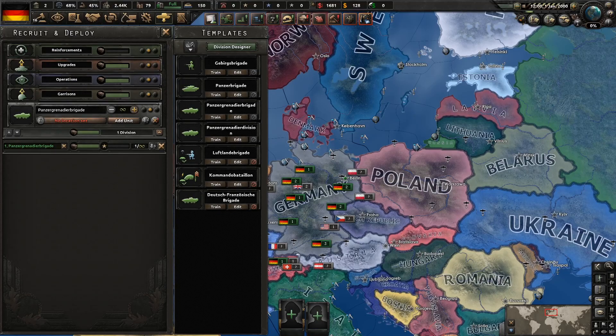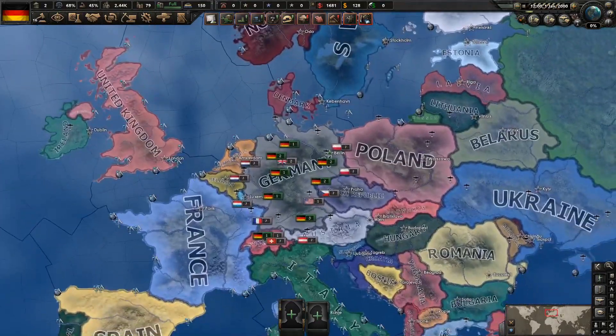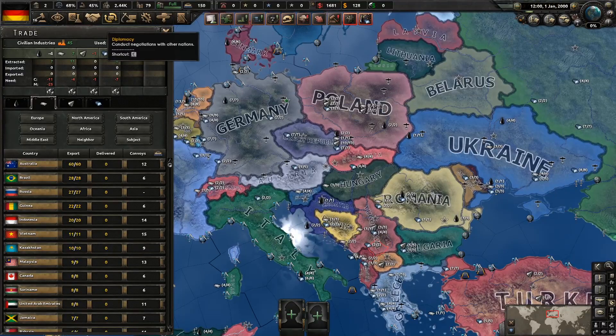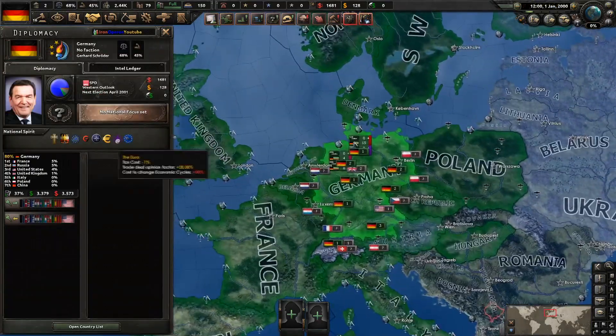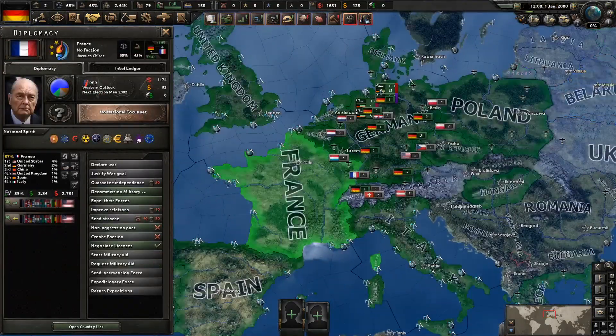The research slot is a big positive. Production and division design may be difficult for smaller countries, but for major nations it's great — you can produce everything you need. Diplomacy looks fairly simple, but national spirits are a highlight: each country has many accurately modeled national spirits, including UN Security Council membership and other real-world factors.